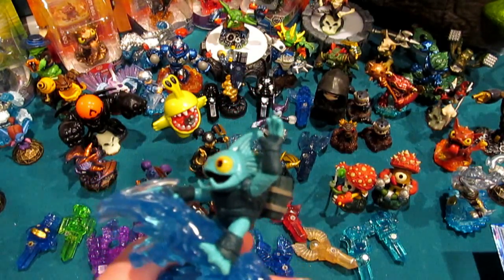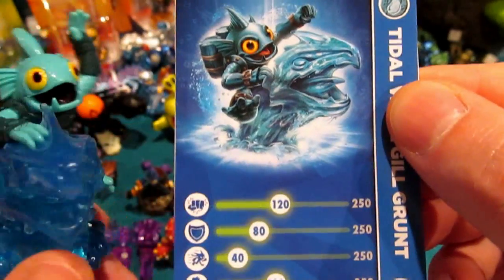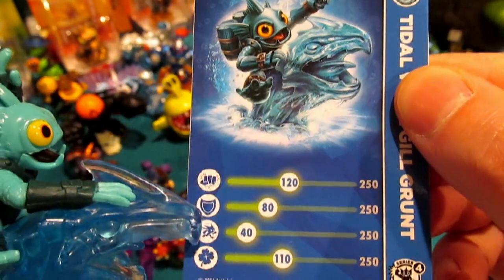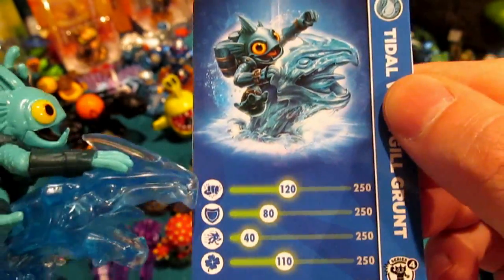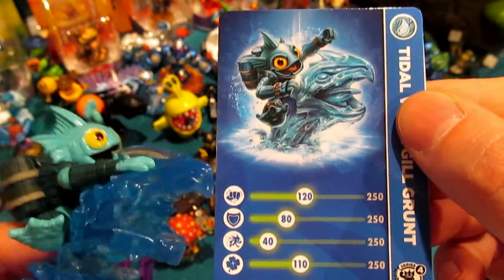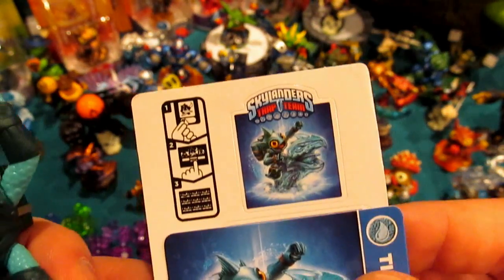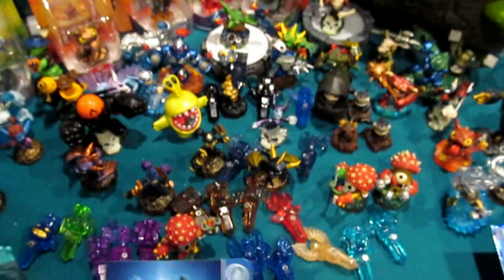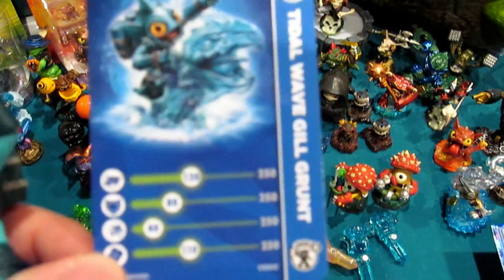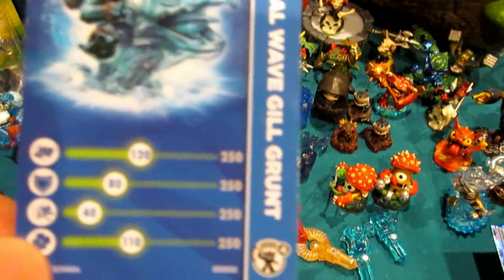His in-game stats: 270 max health, speed of 50, armor of 6 — pretty low — critical hit 50, elemental power 25. The stats on the card: Power 120 of 250, armor 40 of 250, speed/agility 80 of 250, and luck 110 of 250 — totaling 350 out of 1,000. So he matches perfectly stat-wise with Torch. Behind that you've got the artwork on the sticker sheet, then the name tag, QR code, and web code. And importantly, down in the bottom corner it says Series 4 Tidal Wave Gilgrunt.